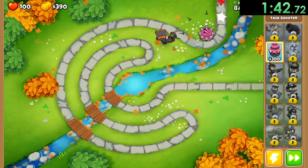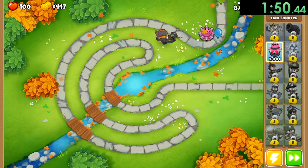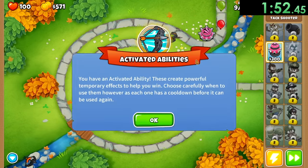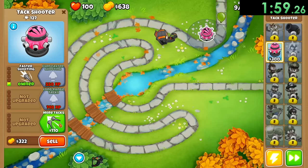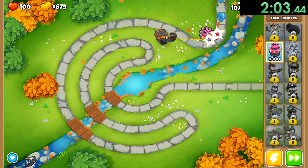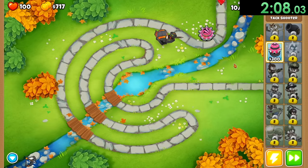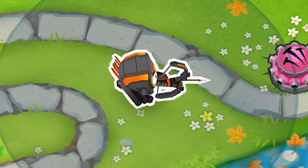I'm going to get rid of my dart monkey because he's kind of useless at this point - we don't want him to get any of the XP that our tack shooter could get. We can give our tack shooter faster shooting which can help take care of the bloons more. I am actually on hard mode - the reason for that is it's going to be the quickest way for us to gain XP. I'm just gonna make sure that we're gonna be able to make it through all the way to round 80 so we can get the maximum amount of XP.